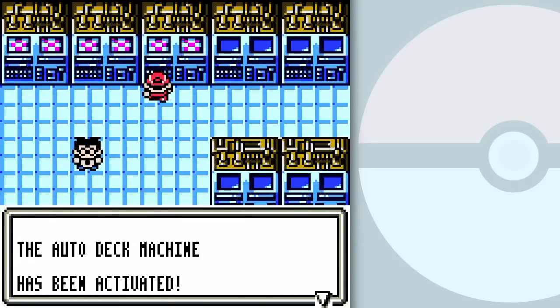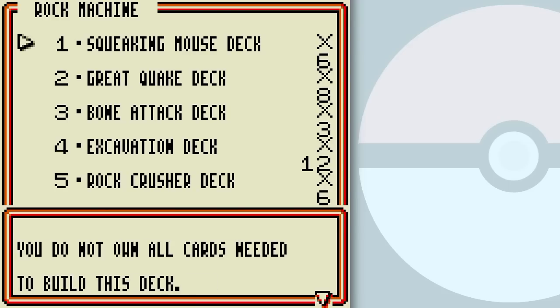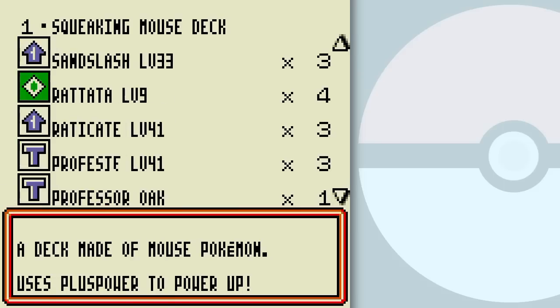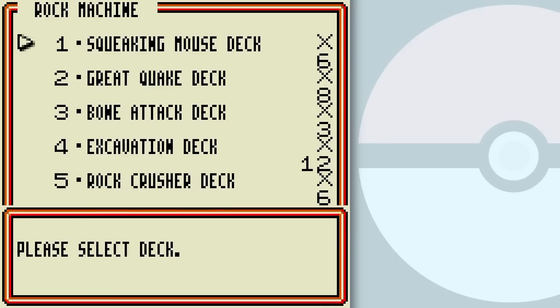Let's go over to the Rock Metal deck machine. Of course you gotta insert the Rock Metal to get it moving. And the Squeaky Mouse deck — this is a sort of mouse-type deck. We've got Pikachus, Sandshrews, Raichu, Rattata. It doesn't really have a focus other than just being a mouse-type deck.